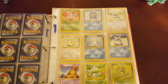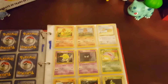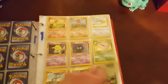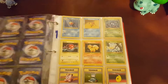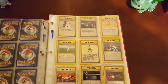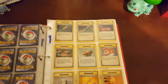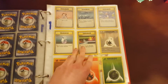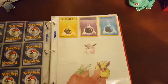Doing this series kind of reinvigorated me to collecting again, just because of the Generations set that came out. It's pretty cool — inspired me to catch them all again. Now we have the trainers for Base Set. Great trainers. That's basically the equivalent to a Rare Candy, that Pokémon Breeder. Professor Oak, Bill, Double Colorless. Some cards you can actually use today, like Computer Search and Double Colorless.